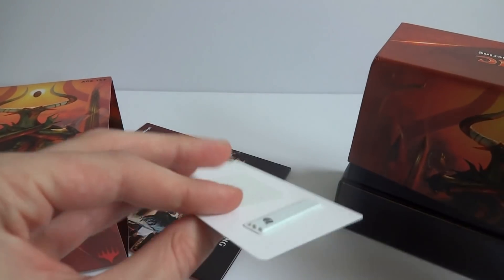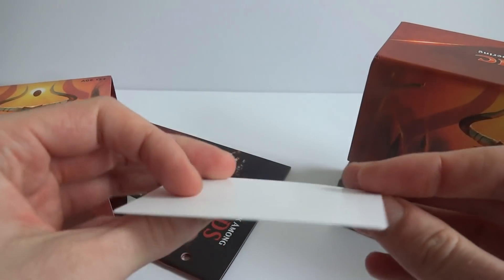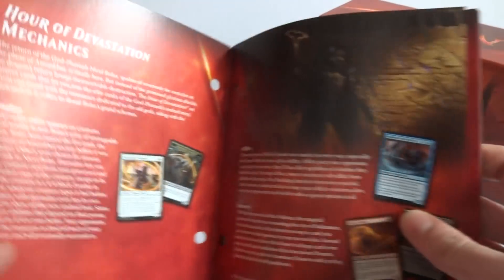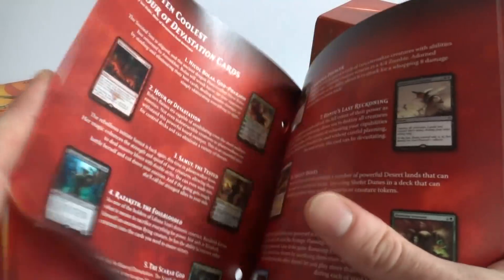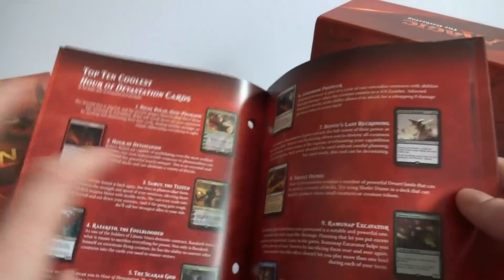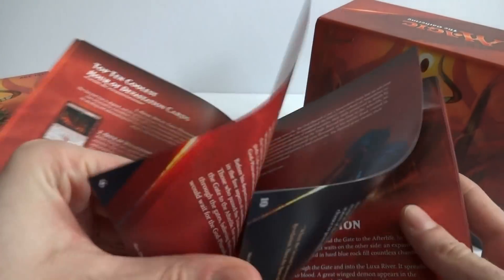I got one of the RFID cards first — when the alarm goes off if you don't pay for it. It looks like we have the Hours of Devastation player's guide, which goes through the lore and some of the cool cards. I don't really want to look at the cards right now — I'd rather be surprised.